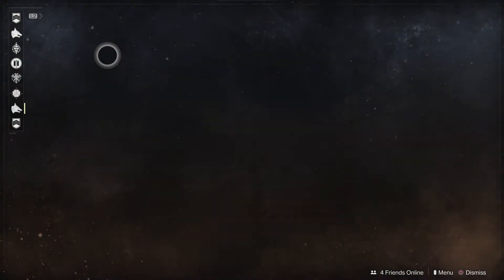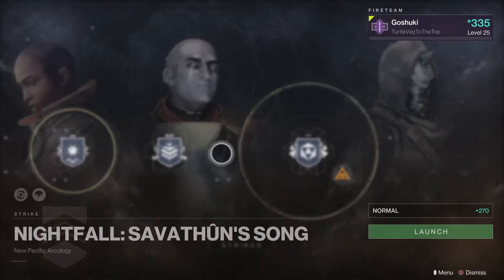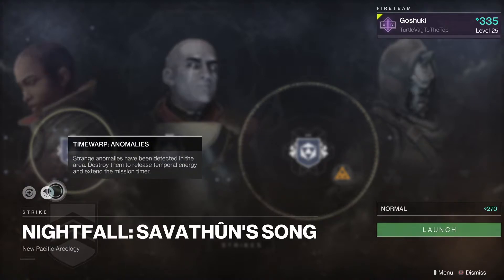Our Nightfall for the week is Savathun's Song again — I feel like it was that last week or the week before. But this week we have Momentum and Time Warp: Anomalies, so just make sure to knock that one out if you're into doing the Nightfall or if you want a chance at the loot.